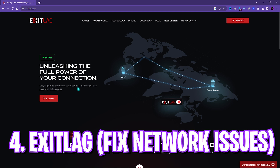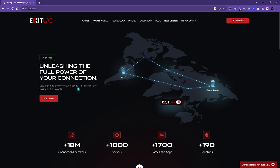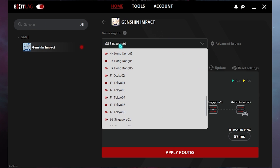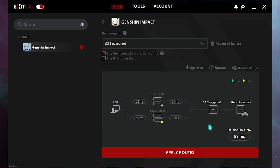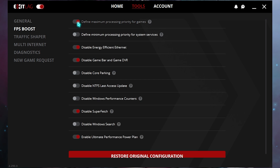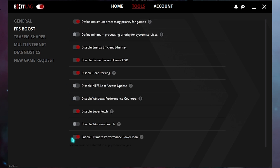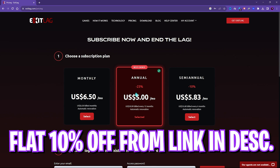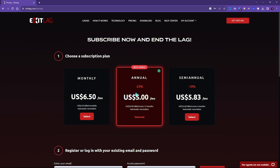The next step is fixing all of your internet issues with ExitLag. ExitLag is the pro's choice to get rid of all of your ping issues as well as packet loss. You can simply download it for free from the link in the description below. The best part is ExitLag has over a thousand games to choose from — simply search for Genshin Impact, select the nearest region to you. For me it is Singapore 01 and it gives me approximately 57 milliseconds of latency. Simply click on Apply Routes, go to the Tools section, go to the FPS Boost section, and enable the first, third, fourth, fifth, and last options to get much better performance. If ExitLag helps you out, you can choose a subscription plan — monthly, semi-annual or annual. If you go from the link in my description below you will get a flat 10% off on any first-time purchase. I hope ExitLag helps you.